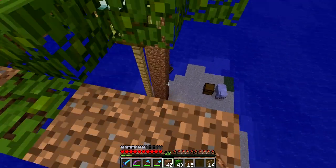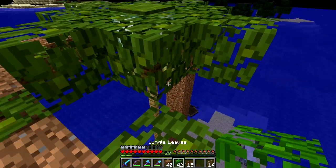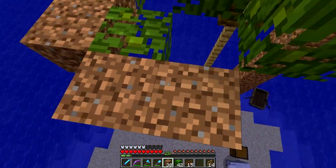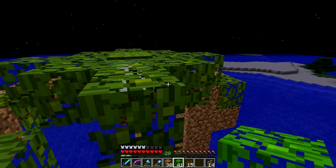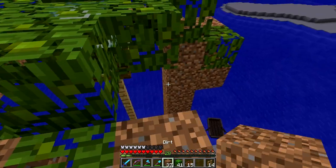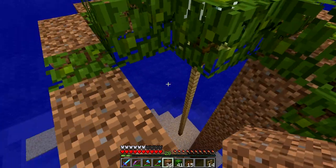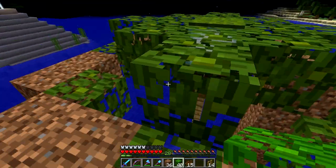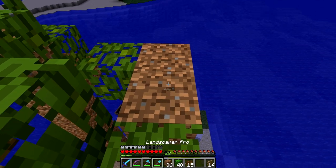I think that works out quite well. Let's put down this other leaf block — there we go, just got to do one more over here. And you can always change up these patterns so it's not the same every time, just to give a unique kind of look to each palm tree, which I've done on my main island a little bit. Something like this is pretty much all I have to do.